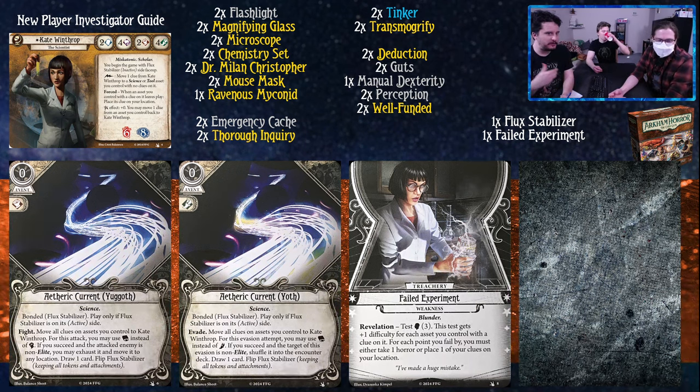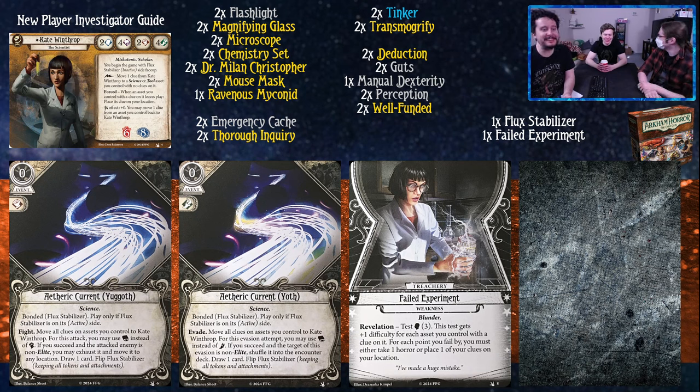Notably, when you move a clue to a science or tool asset you control, it's still a clue under your control, which means you can still spend it to advance the agenda. So you use them freely because there's no downside until you hit her signature weakness, which is Failed Experiment - a test Brain three. This test gets plus one difficulty for each asset you control with a clue on it. For each point you fail by, you must either take one horror or place one of your clues on your location. This is a personal weakness and it's in the deck.